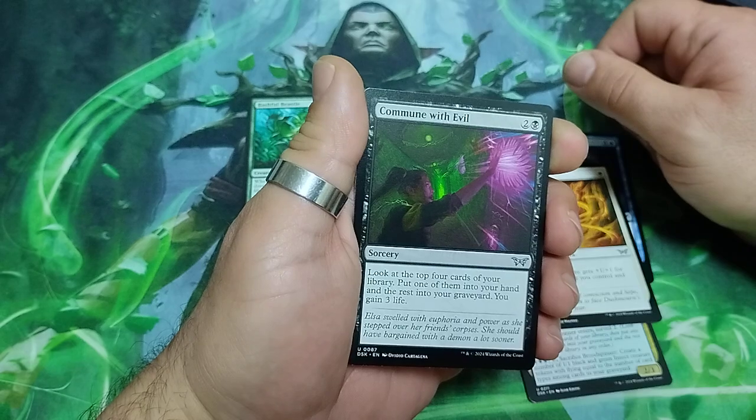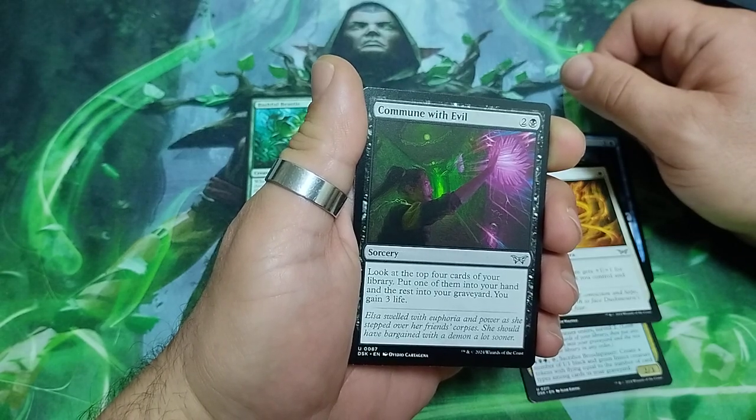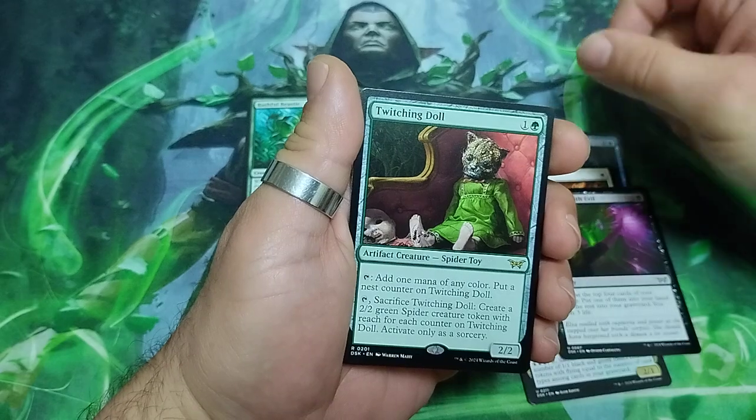Common with Evil — three drops. Look at the top four cards of your library, put one of them into your hand and the rest into your graveyard, you gain three life. And a rare.